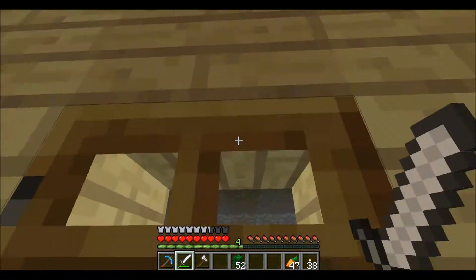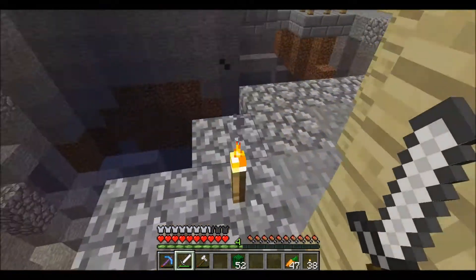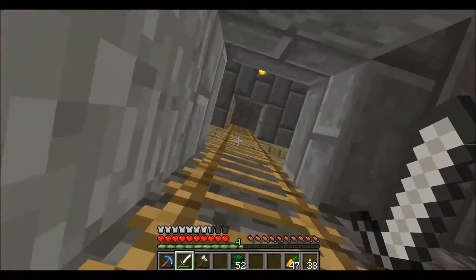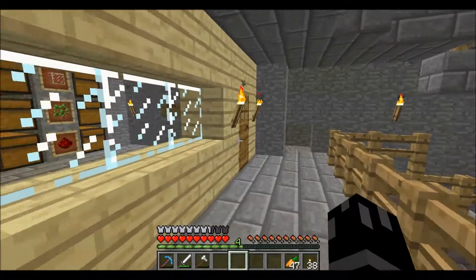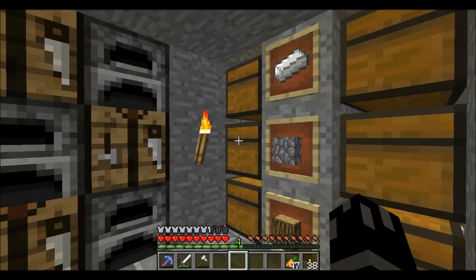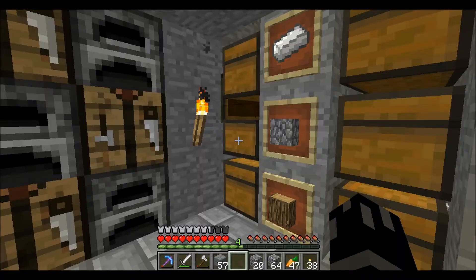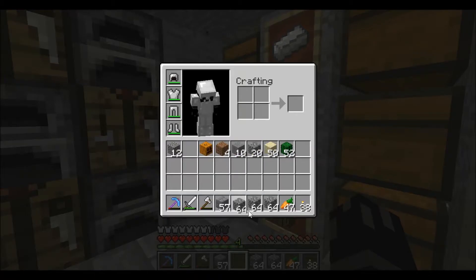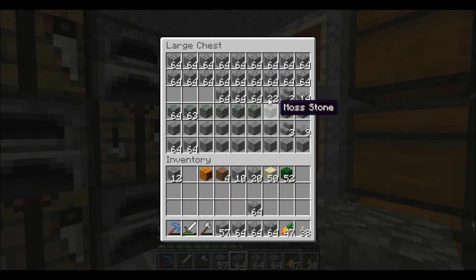Cactus farm done! We gotta be careful here walking on this tight space. I'm gonna go get some bricks and finish this off in this episode because I don't have anything else to do. I'll find out what it is - I have three stacks or four stacks. I just have tons of columns so I'll get rid of some of these and make some more bricks.